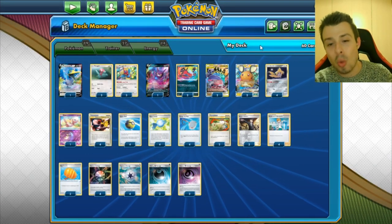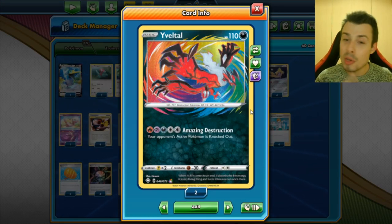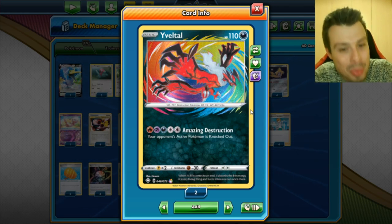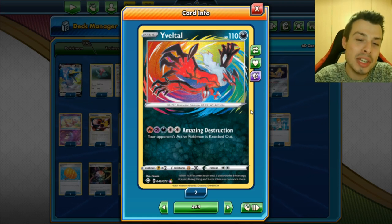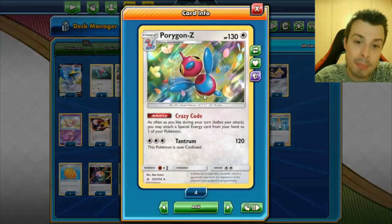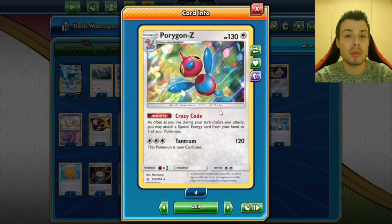However, most of your opponents won't let you do that, and that's why we have Evoltol Amazing Rare. It's a very easy card to read — there is only 1 attack, which is pretty simple: your opponent's active Pokemon is knocked out. However, you need 5 energies to pull it off. These energies are basically the same as Nagalor's, except you need 1 Fire energy — we use Aurora Energy in that case. 5 energy is a lot, and that is why we play Porygon Z to power it up. With Porygon Z, you can attach as many special energies as you want from your hand to your Pokemon in play.